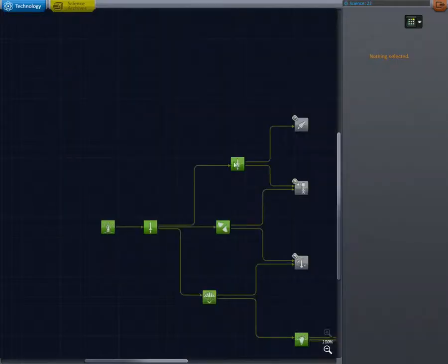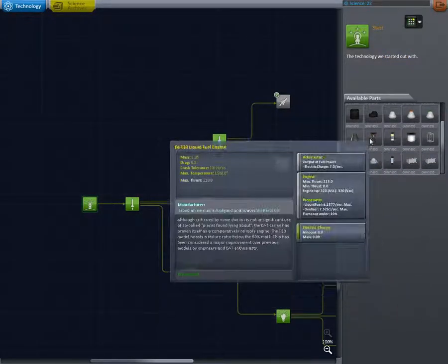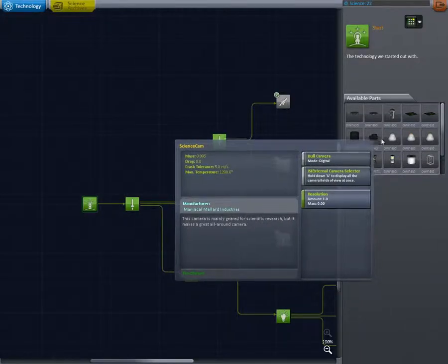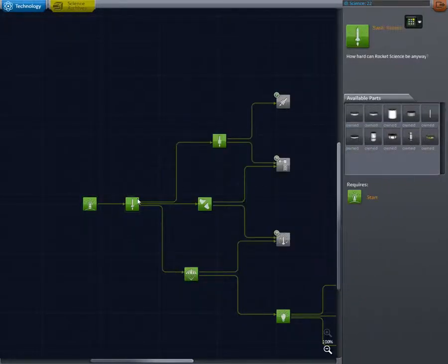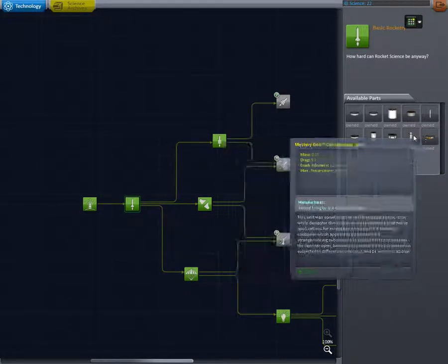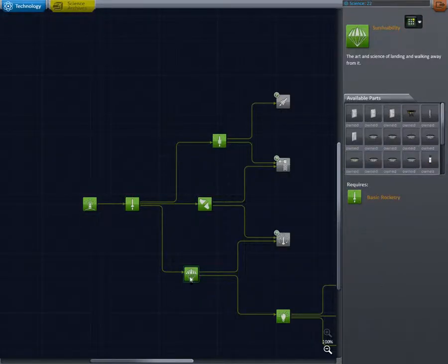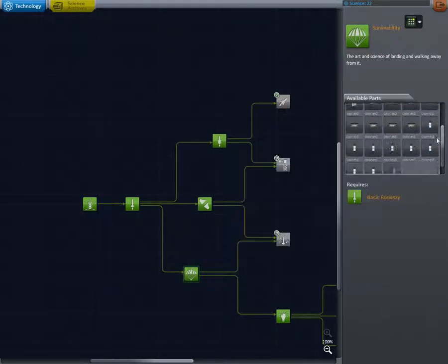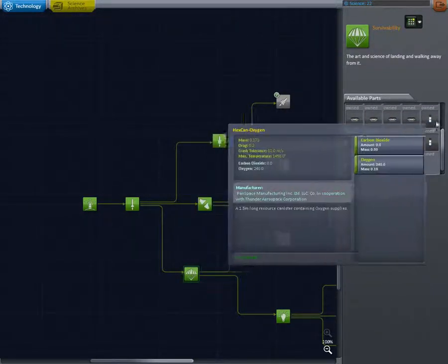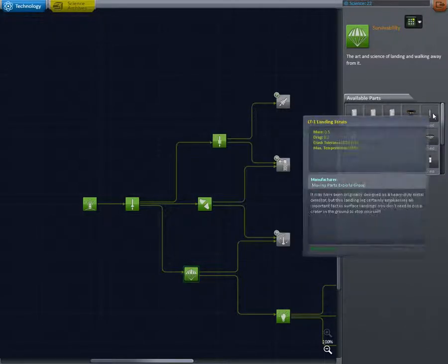So we go to the research and development screen to see what I've managed to unlock. We started off with just capsules and fuel tanks — enough to get up into orbit, but then you've got to come back down, which is kind of annoying. Then we've got basic rocketry, which is just a lot of fuel tanks. We also have mystery goo, which allows us to do research on various biomes and areas — near orbit, low orbit areas of the planet. Survivability gives us life support cans, which lets us have enough food and air and water to keep our astronauts alive. That's a mod.